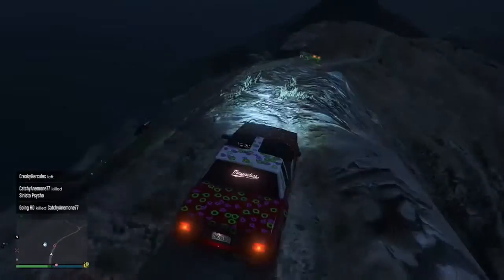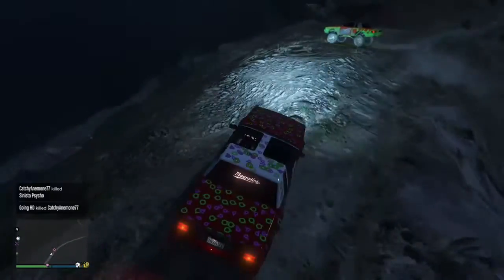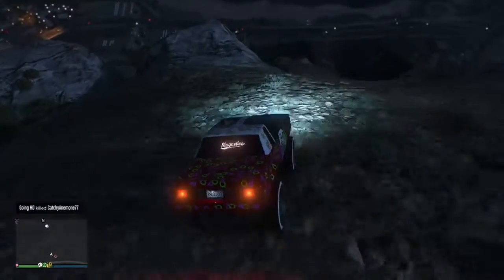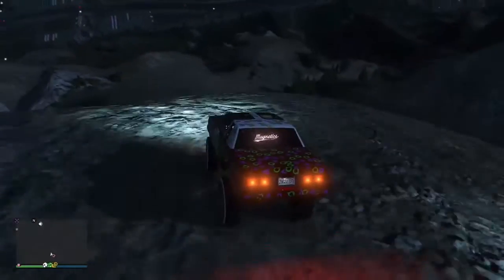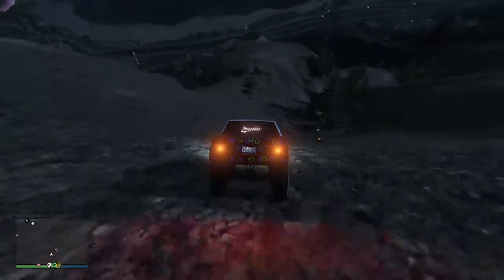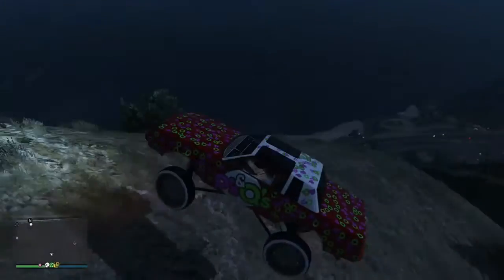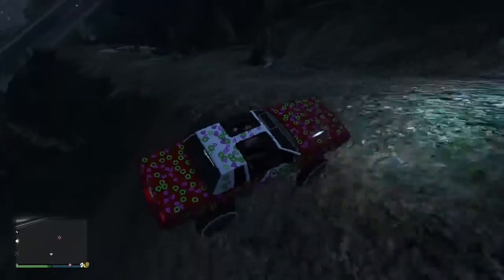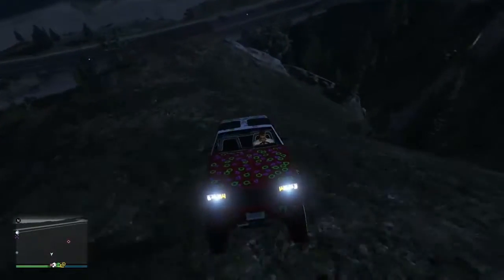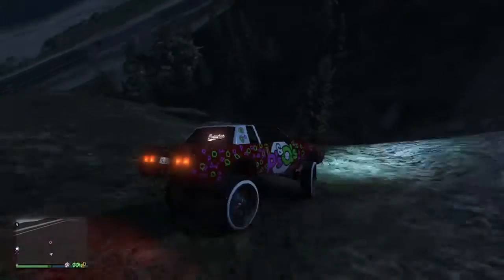This is where stuff gets fun — the airbag system. You can tell how lifted the car is now. Like I said, it's pretty silly — fun silly. This is the reason why this is the new favorite car in GTA. Same with the Slam Van Custom — that one you can basically turn into an airplane, and then this one is just a monster truck.